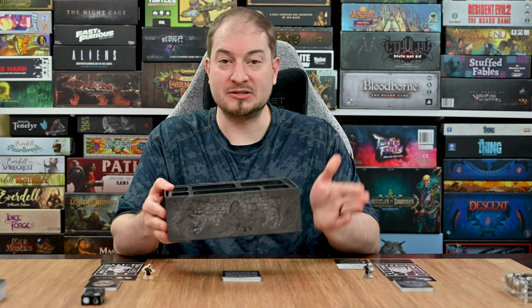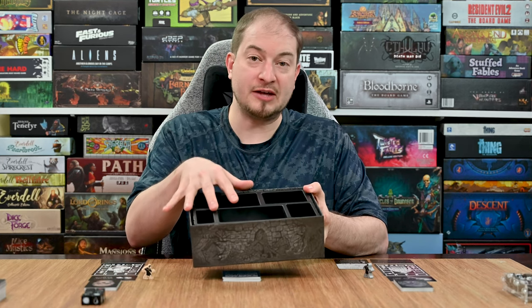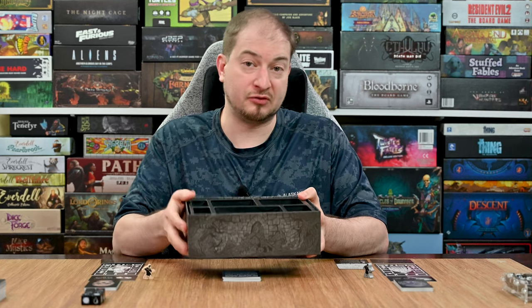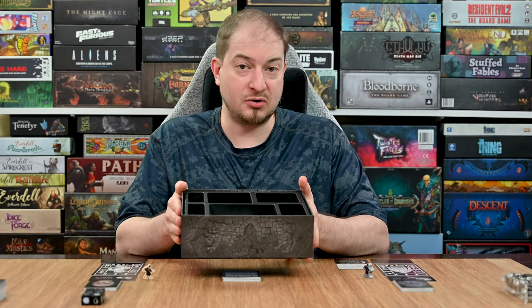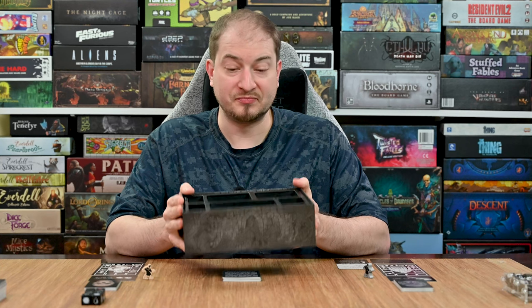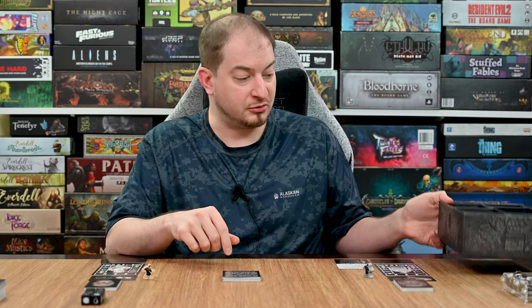Now I want to take you through a sample turn to give you a good idea how this one plays. Before that, I do want to point out one other little thing: the game is going to come with a looming tray nested within the main box. This tray has an organizer in it with all the different components you'll be using during your turn, and this whole little box can be passed from player to player so they can take their turn and have access to everything they need — including a spot for a dice tray. This tray is still in development and will look a little bit different than the one I have here. For this video I'm not going to be using it as I want to show everything spread out, but it is a really cool little thing they've included.